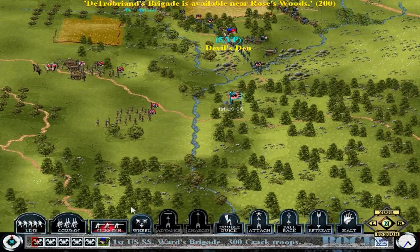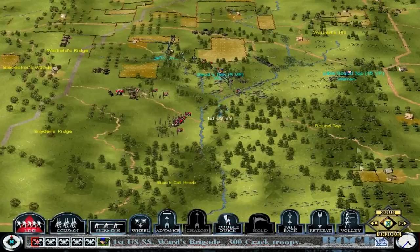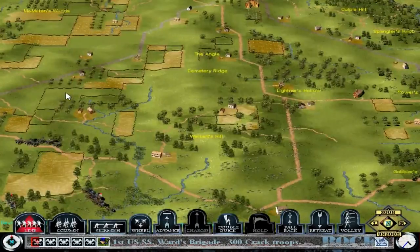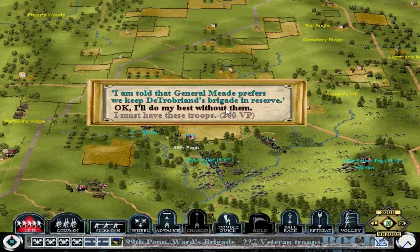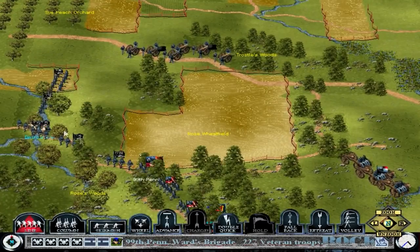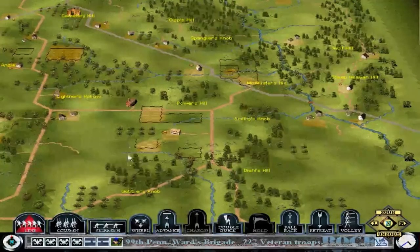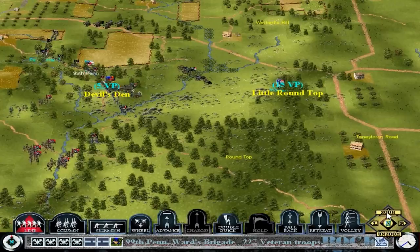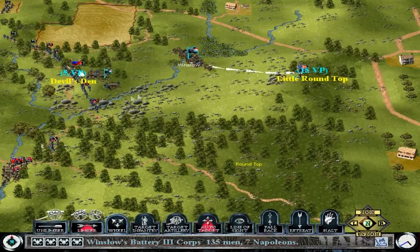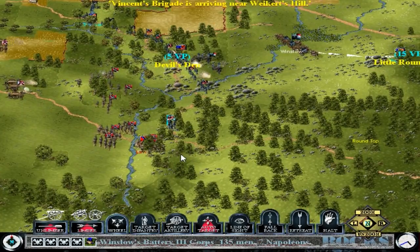Reinforcements are coming up. The First U.S. Sharpshooters are forming into line — hopefully they'll delay the Rebs enough. There are some troops here with a grayed-out flag, which means you can ask them to join your line but you have to pay victory points to do it. I think eventually they'll be added to my command. We're going to move these guns up that way. The enemy's going to flank Devil's Den, but hopefully that takes some time.